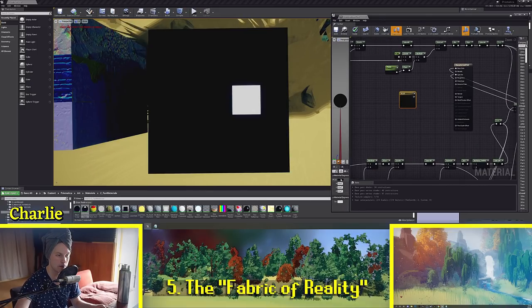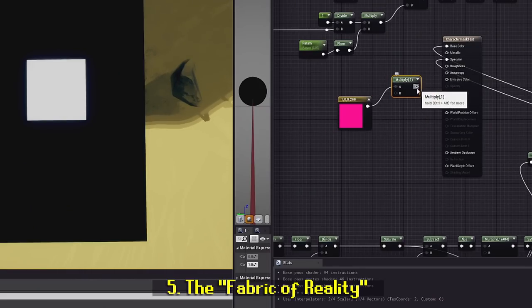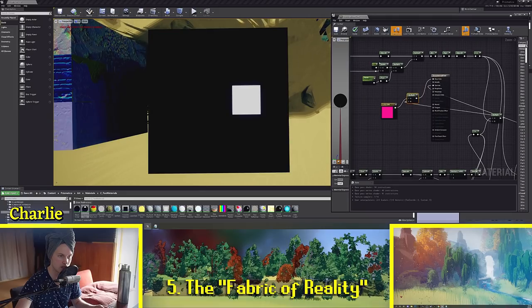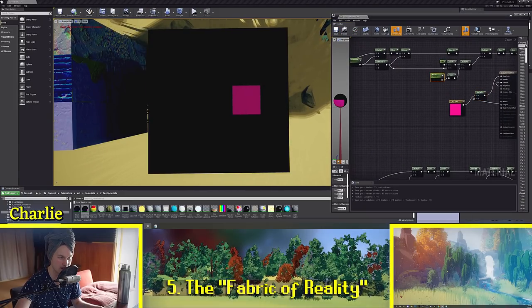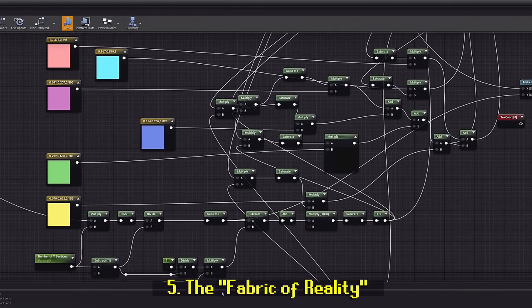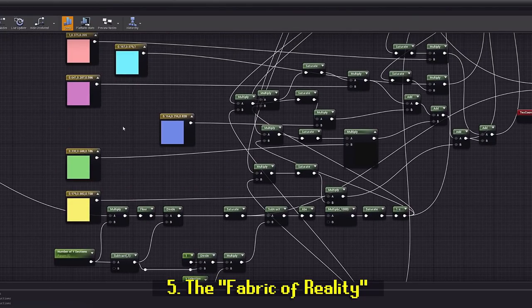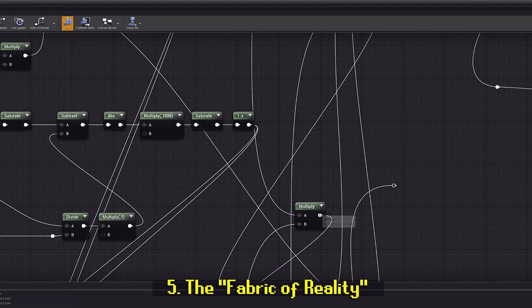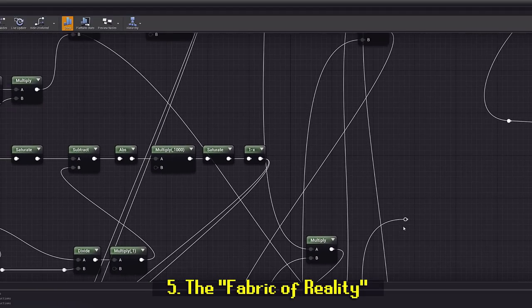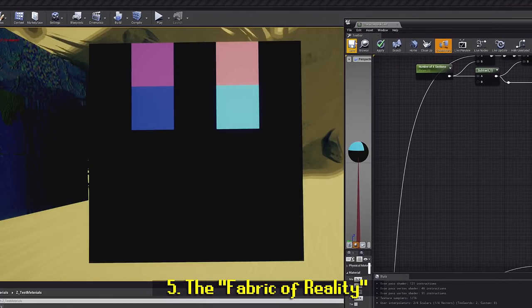If we multiply one horizontal row by one vertical column, we get a little square — basically an AND function. If we had a color value like red and multiplied it by this mask, it shows up red wherever the mask is. By scrappily getting a bunch of these functions, masking them to different colors, and adding them all together — since adding zeros gives zero, and anything over zero adds together — we can start to create an atlas of arbitrary values.